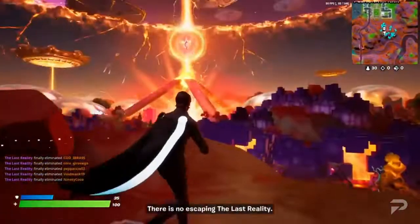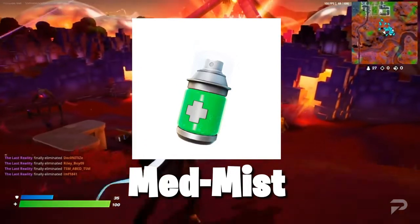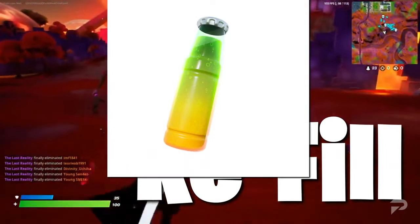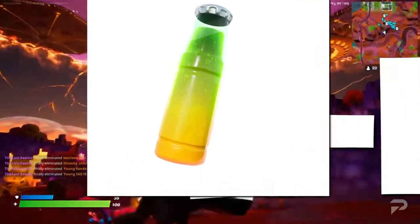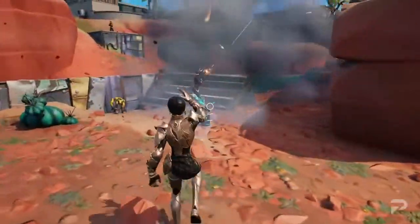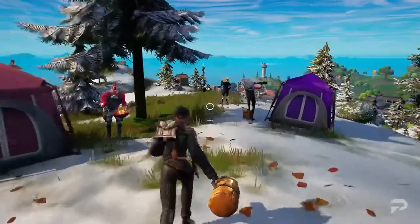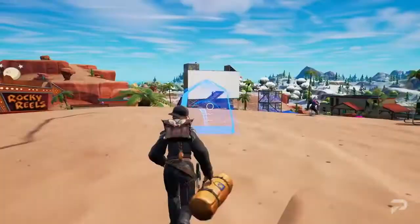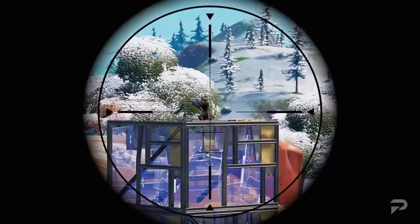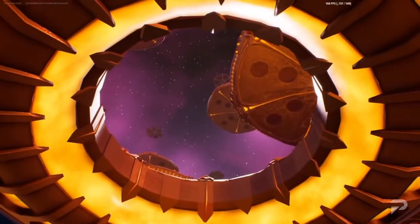There are a few new consumables, but we don't exactly know what they do yet. One is a spray can with a health symbol on it, so it probably heals you in some way, while the other is green and orange in a glass bottle, which could be some kind of spicy soda. There's also a canister that you can throw on the ground which heals everyone in an area, like a chugsplash, but over time. Next up is the new camping tent. This is basically a weapon stash — you can put a favoured weapon in it one game, and then use the tent again in the next one to get the same weapon immediately, as long as you find another camping tent.